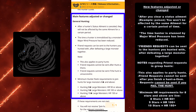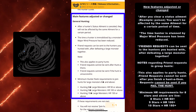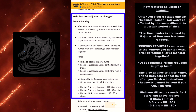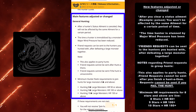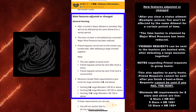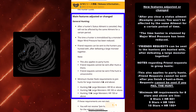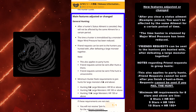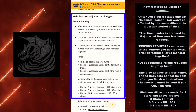Friend requests can now be sent to hunters you hunted with after defeating a large monster together. Getting to see this update live was pretty cool. Here are some notes: this also applies to party hunts. Friend requests cannot be sent after you finish a hunt-a-thon — so if you completely finish a hunt-a-thon, you cannot send a friend request right after. Keep that in mind.